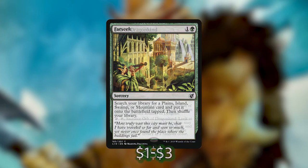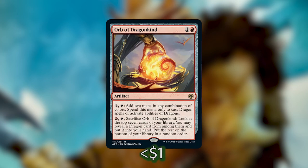We've also added Orb of Dragonkind, a new card. It's an artifact that costs one and a red. You can pay one and tap it to add two mana in any combination of colors, but you can only spend this mana to cast dragon spells or activate abilities of dragons. If you find yourself cutting a lot of dragons, you'll want to take this out too. But with the amount of dragons here this card is really good. It also has another ability: for a red and tap, sacrifice it to look at the top seven cards of your library, reveal a dragon card, put it into your hand, and put the rest on the bottom.